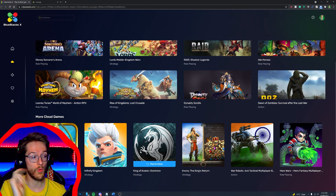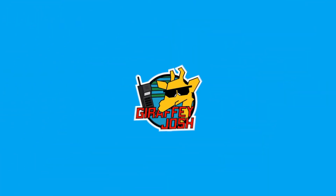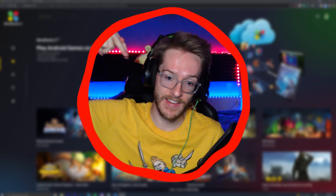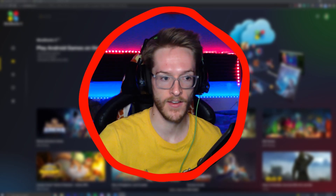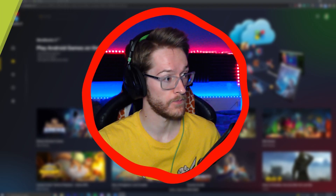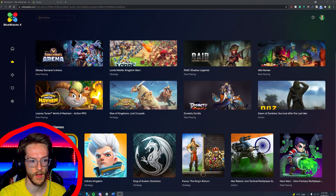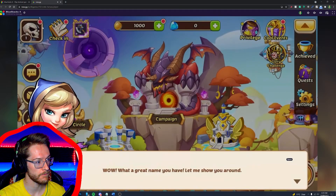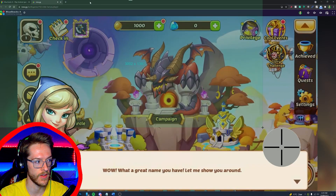All you have to do to win the vouchers is click that top link in the description, download Bluestacks, click that second link in the description, join my Discord server, and leave a screenshot of you playing Bluestacks. Let me show you exactly what you need to do. We're in Bluestacks — it can be any game on the cloud. Say I wanted Idle Heroes: you click it, it loads up. Then all you need to do is take a screenshot of you playing it, just like this. Snap a screenshot there.